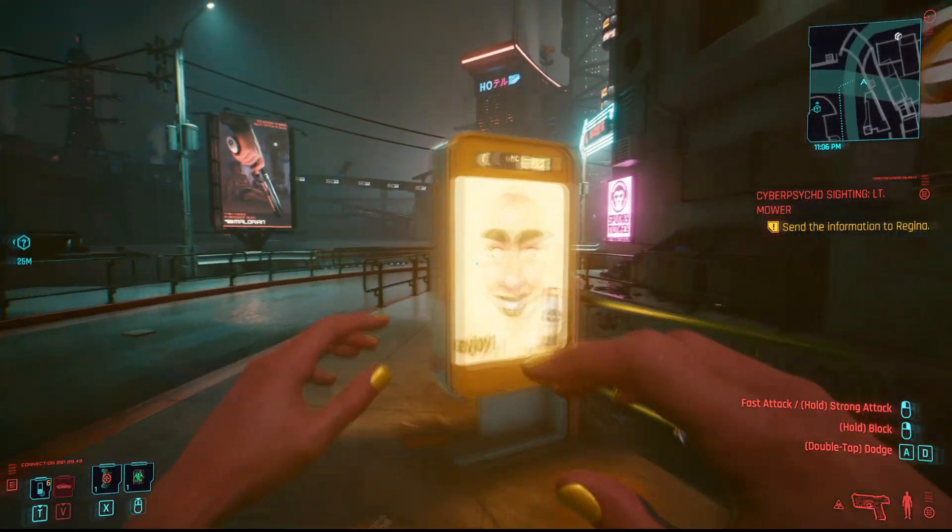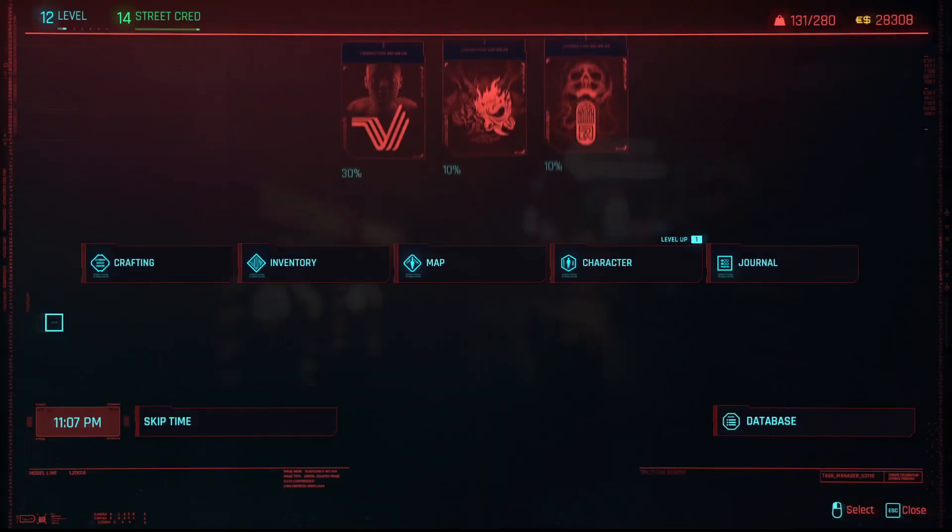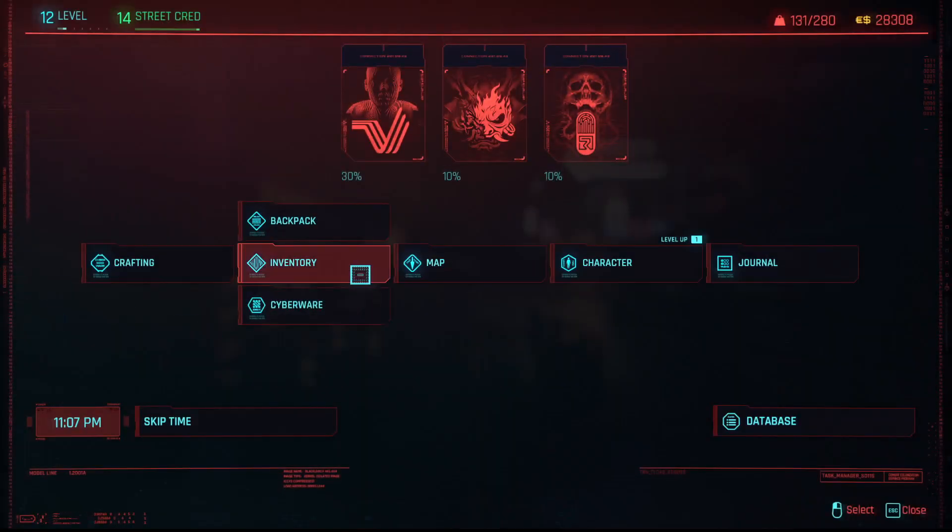Hey, listen punks, I'm going to show you how to open up your inventory, okay? If you're on PC, all you got to do is press the I button, alright? And that opens up your inventory, and here it is.